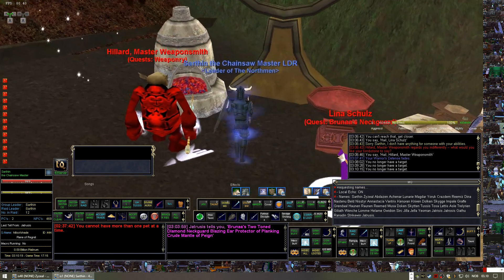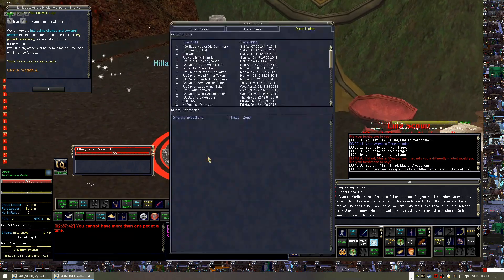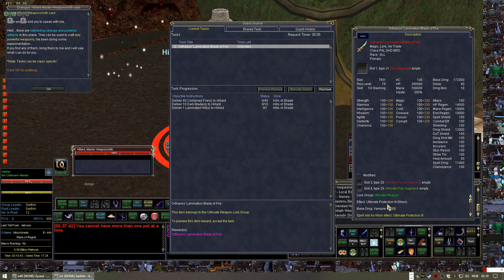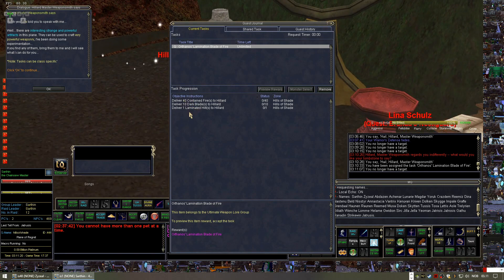There is also a Master Weapon Smith here who has some weapon quests for bow, dagger, sword, and stuff. While the weapons themselves are quite interesting, the downside is that for paladin, shadow knight, and bard, the weapon has the lore group for ultimate weapons. So you won't be able to use these if you're planning on making your ultimate weapon, which you should eventually do. But up until you have enough materials to make your ultimate weapons, these will be pretty nice substitutes. You'll need to find various loot from the zone, most of which drops off the tier 2 or 3 bosses.